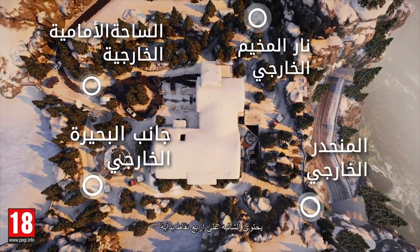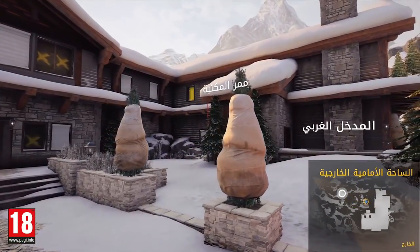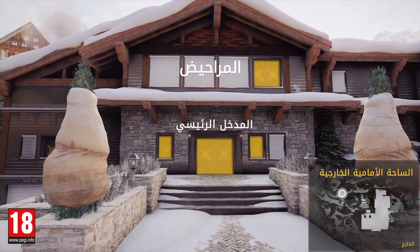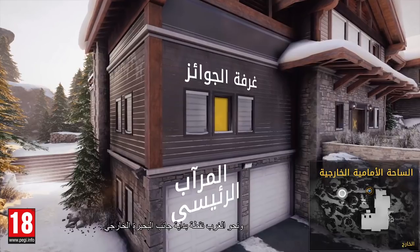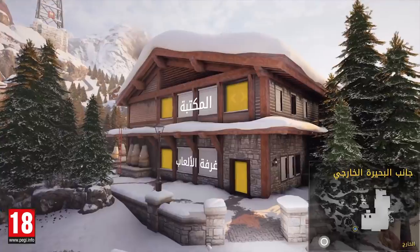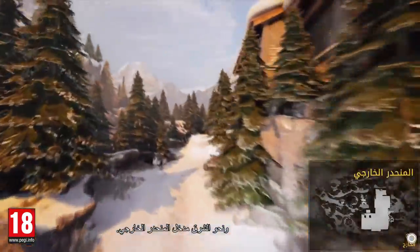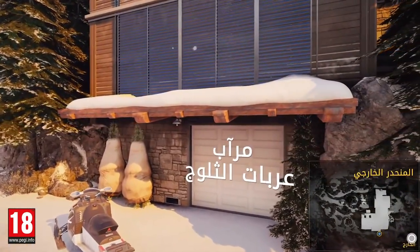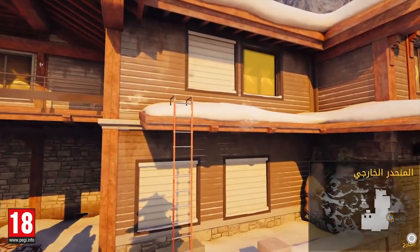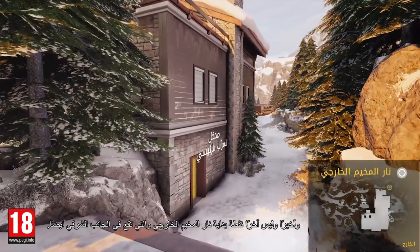Chalet features four spawn points. Located on the west side is the front yard entrance. Also to the west is the lakeside spawn point. On the east side is the cliffside entrance. Last but not least, the campfire spawn point is also on the east side.